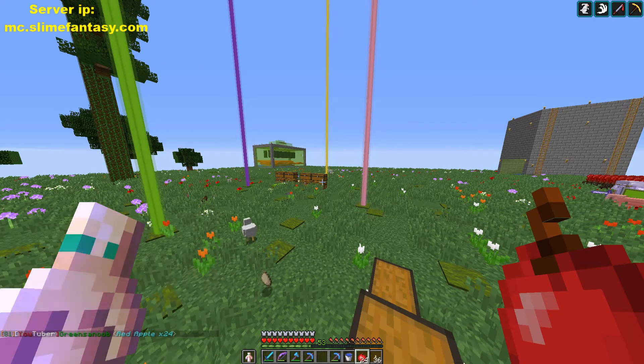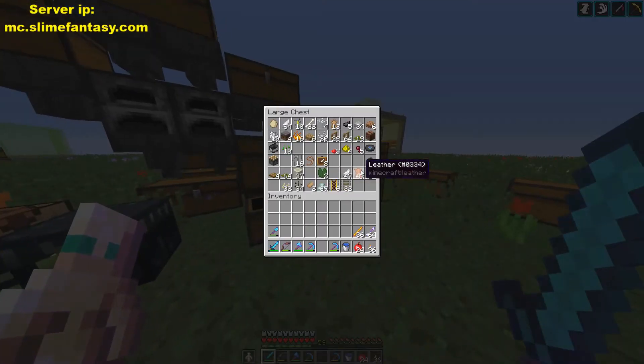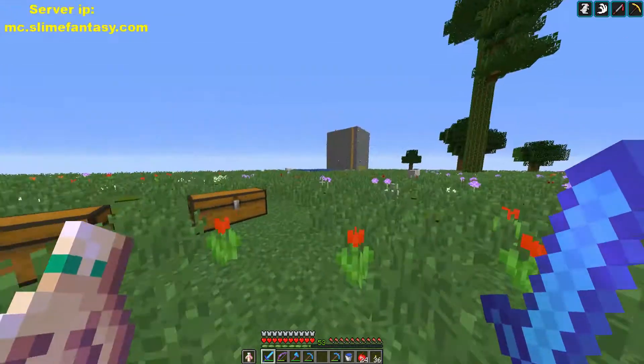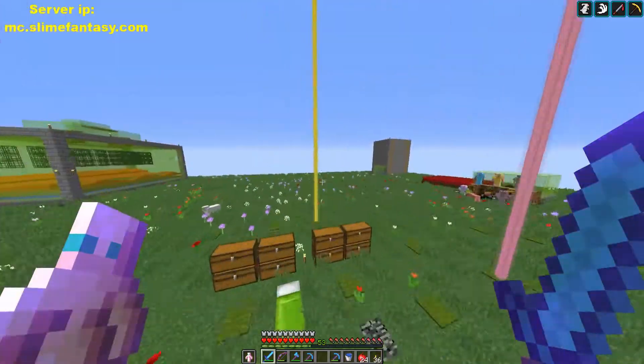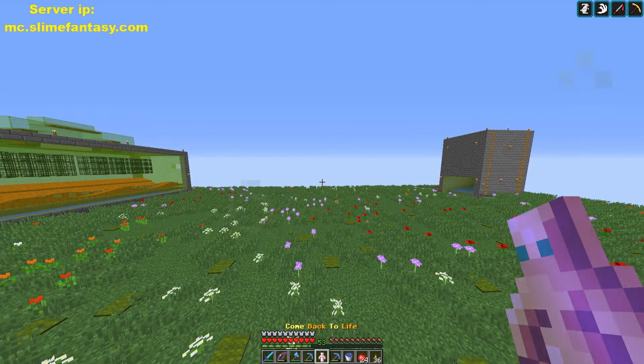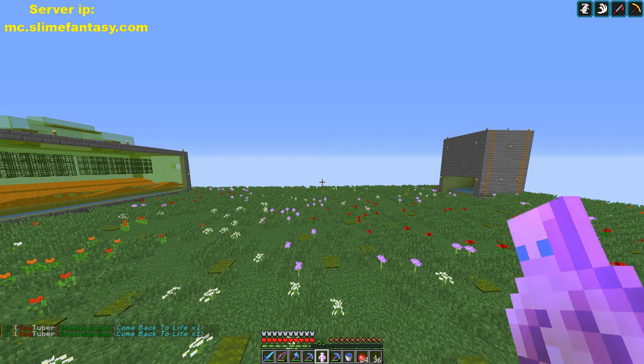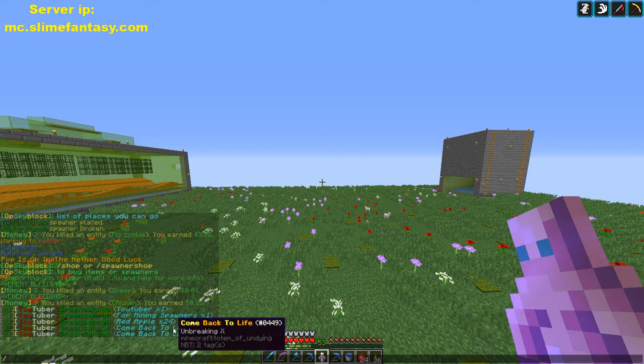It says 'red apple' — so that's pretty cool that it displays which apple. It's pretty cool, I would say. Obviously you can display armor. You can do these as well. You can also do it the short way, and it'll also display it. You just put your arrow over the chat and it'll tell you what it is.